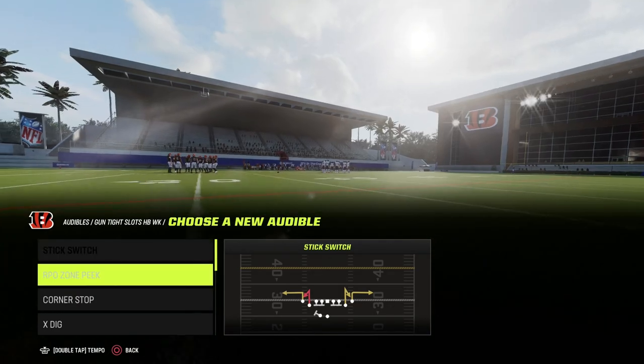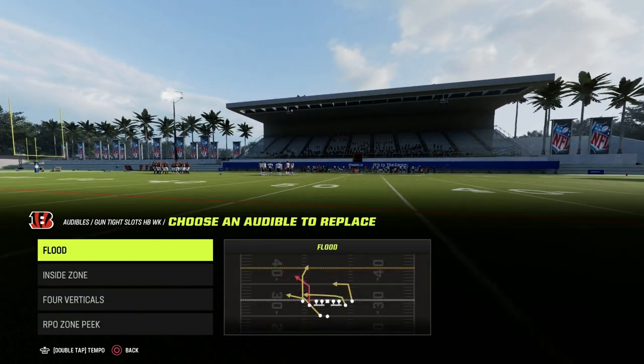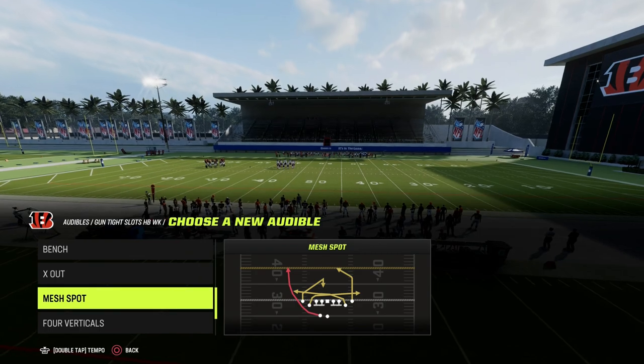We're going to set a couple of audibles here. The first audible is Flood — it's probably the best play in the formation and the most versatile passing play. You also have inside zone, four verticals, and then the play Mesh Spot, which is the play that we're going to be taking a look at today.